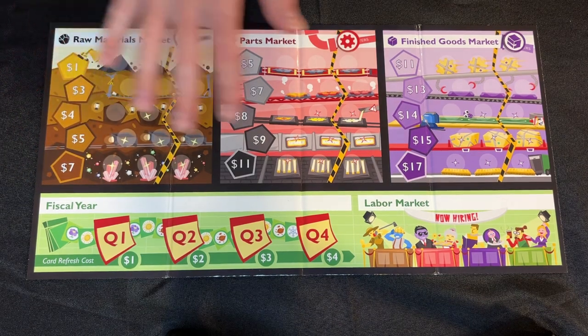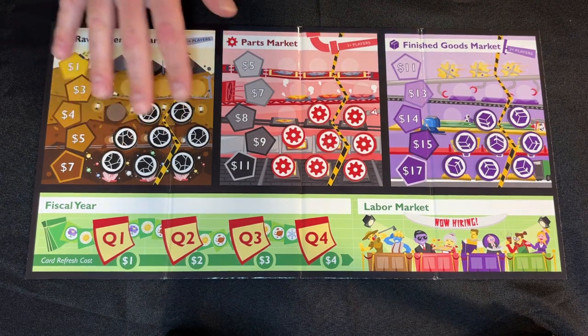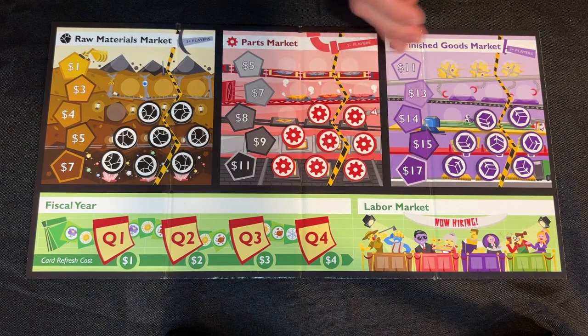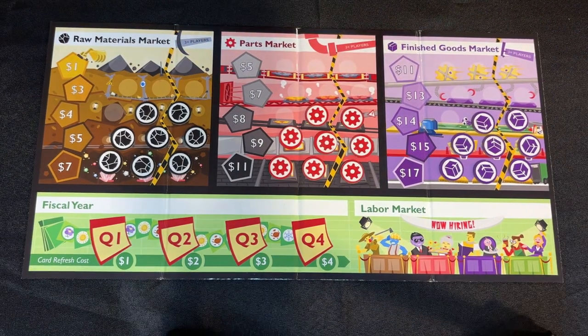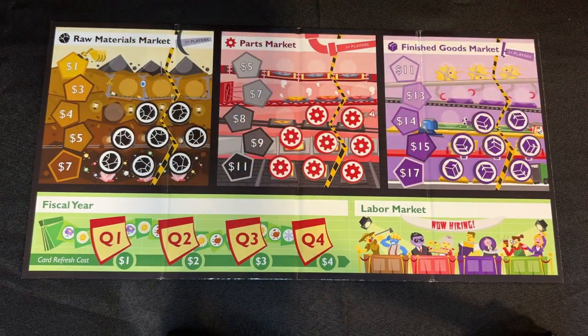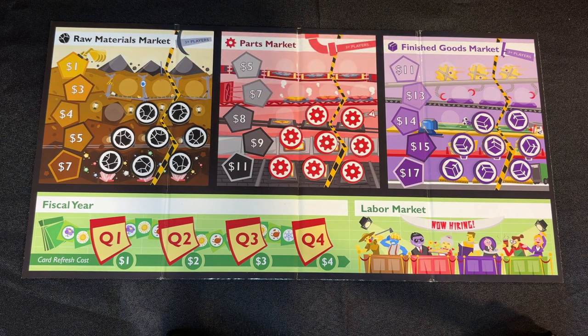To begin, we're going to want to put the starting inventory of resources in each market. Starting inventory spaces are denoted by these star icons — you can see them in the center of the space. I've set up my board; notice it's set up for a three- or four-player game because we're using the third column. Don't forget, you're going to want to leave remaining resources in easy reach of all players — they're going to need them when they have to add resources to the market later.